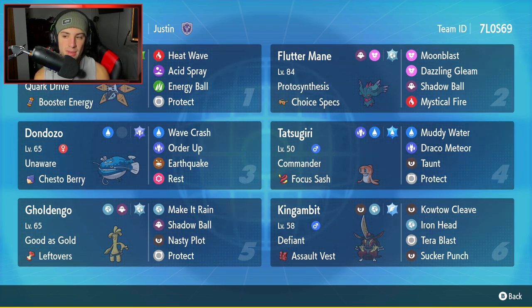Second Pokemon is going to be our Fluttermane, which is here to hit hard — that's why it's got the Choice Specs. It's got Protosynthesis as its ability, with Moonblast, Dazzling Gleam, Shadow Ball, and Mystical Fire for coverage and for dropping special attack. Great Pokemon all around.